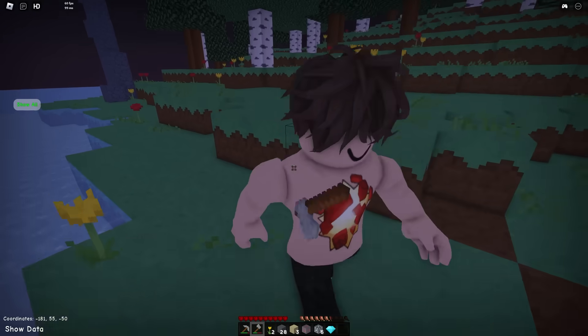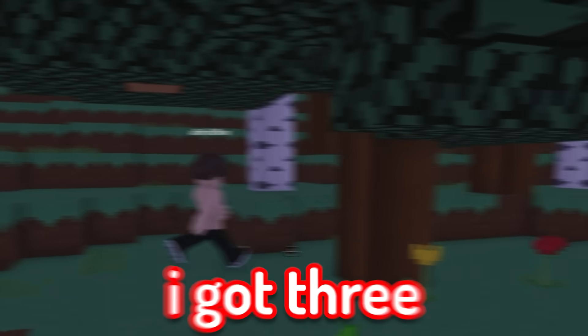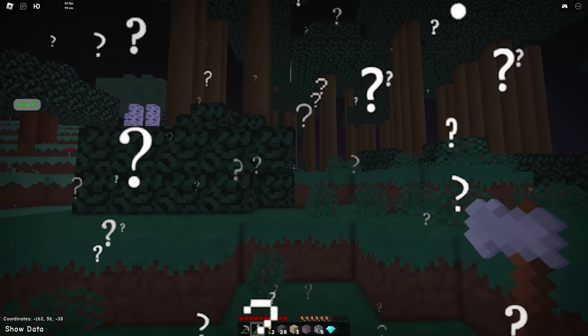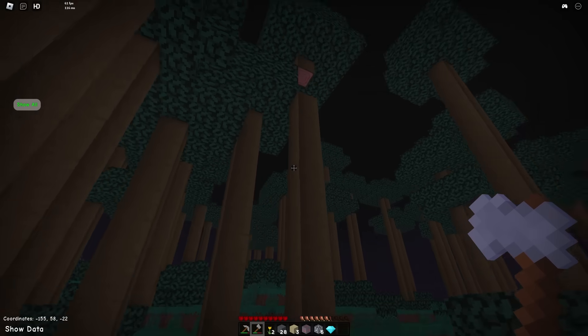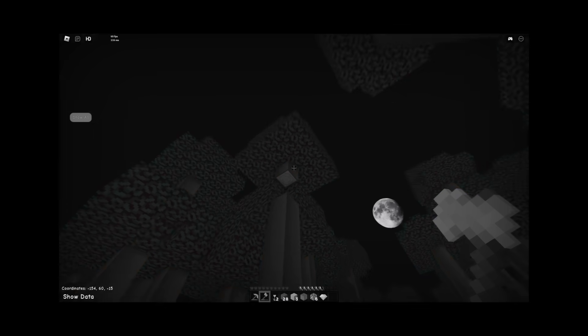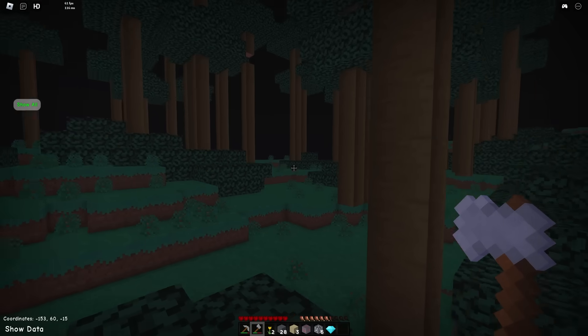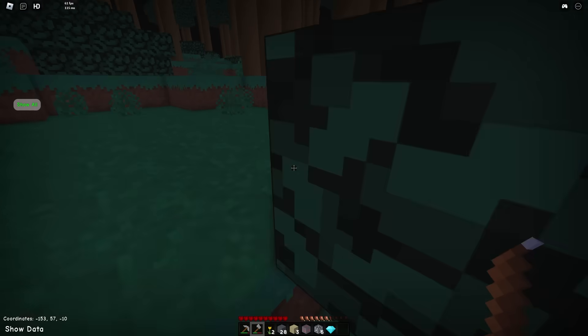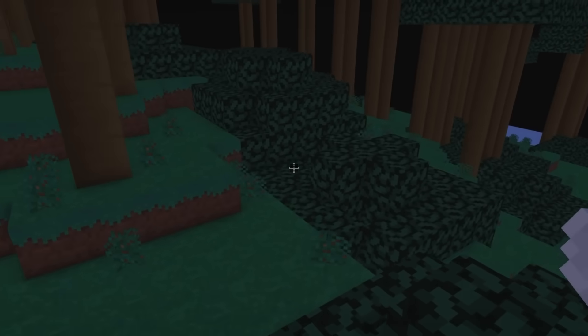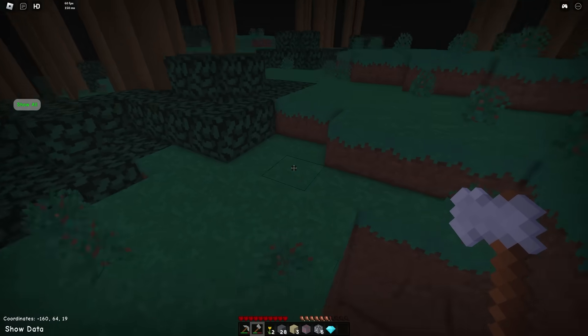I think we should truce. Yeah. Bro, I got three hearts. That was a swing truce — I had to make sure you wouldn't swing on me. Is this spruce wood? What is this? It's jungle. Look at the trees, it's a jungle. Who mined this? Look, come here — somebody mined this tree. We're not the only ones here. We got Herobrine. Yeah, we're not alone. Herobrine might be following us in the shadows right now. I don't like this. I'm kind of scared.